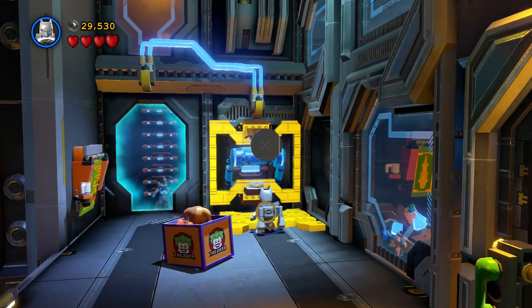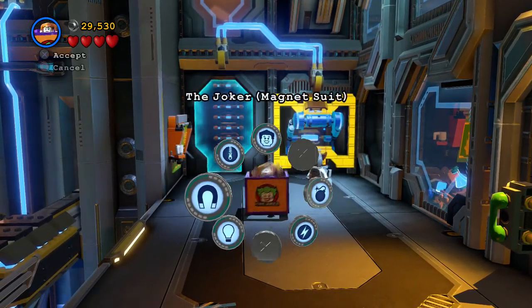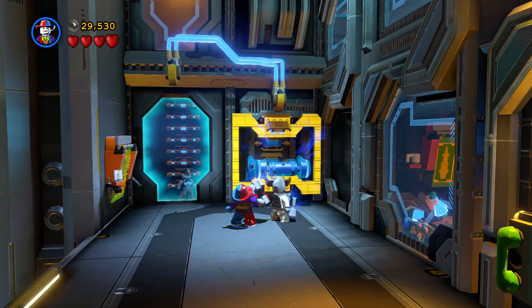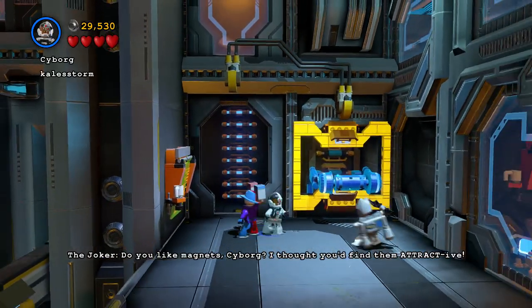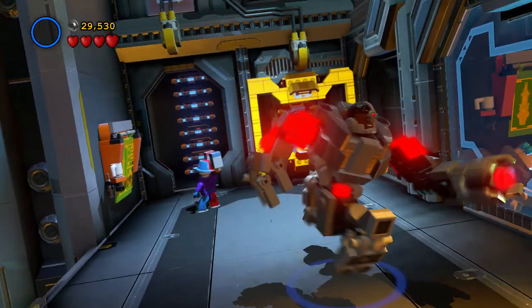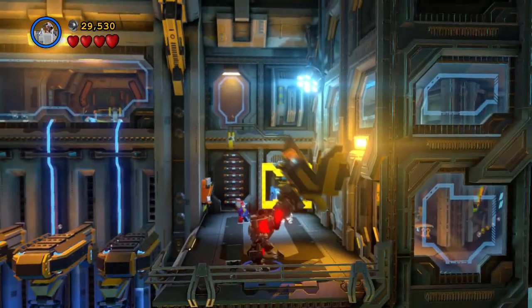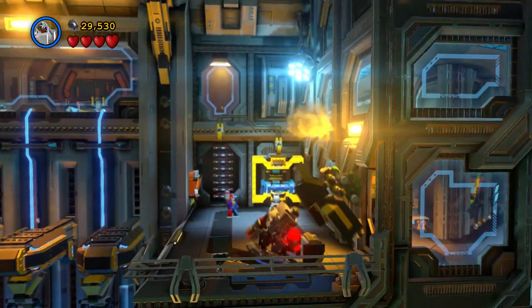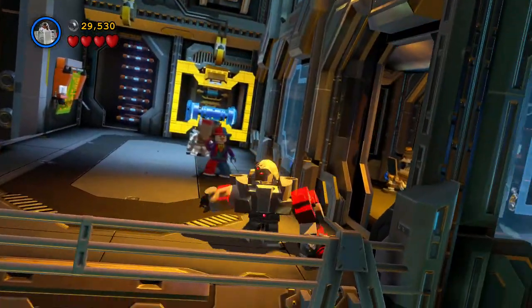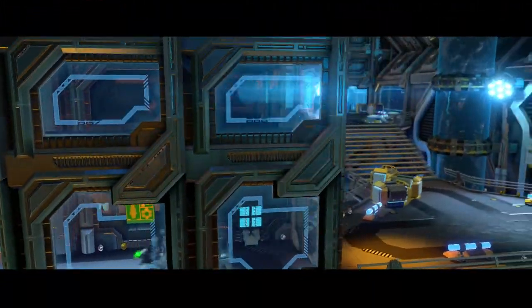That makes things a little easier — it's like a magnet. Let's use the Joker's magnet suit just to see what that looks like. Turn Cyborg into his giant suit, pick this up, throw it back, and we'll just turn Cyborg into something smaller. Let's move on.